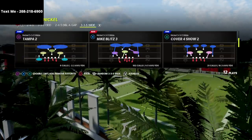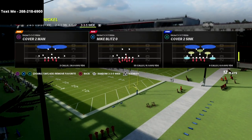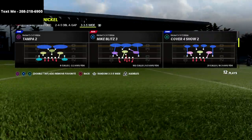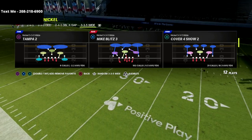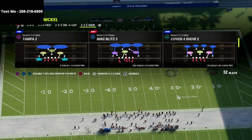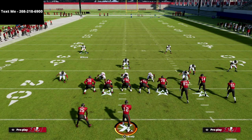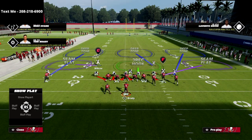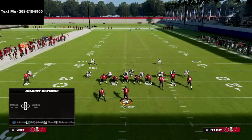I like to use Mike Blitz 3 if you want to blitz from zone, or Mike Blitz 0 if you want to blitz from man — either one works. Normally I'd audible into this from 335 normal, but here I'll just show you the blitz directly. What you're going to do is globally blitz your linebackers, press coverage until they go into the A gap, then crash your defensive line out and QB contain.